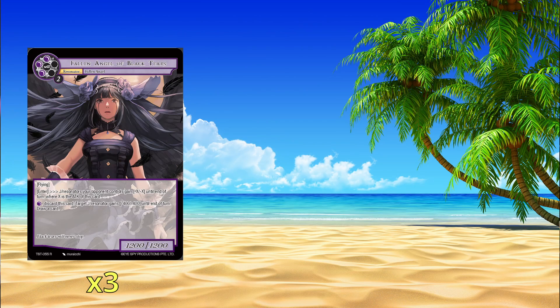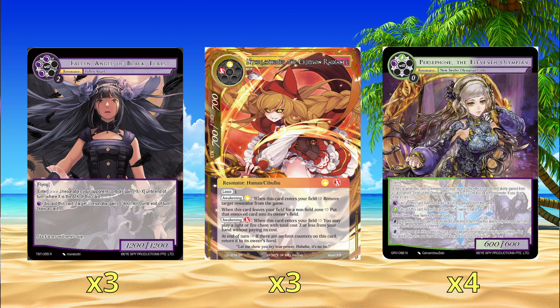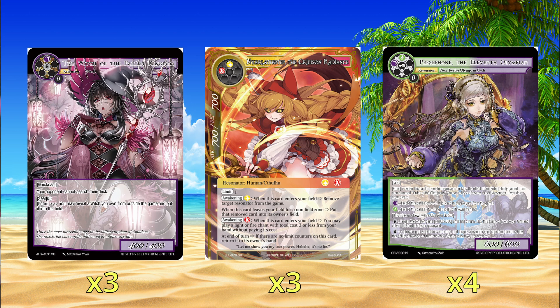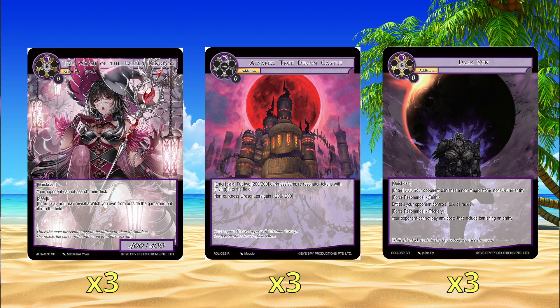We're also having other cards to help fill out the deck. We have Fallen Angel of Black Tears to kill things. Nyarlathep the Crimson Radiance is a really funny Awakening just to help kill things. Persephone counters things — it's your Lorite essentially, but since you can only play Darkness, you have to have it. Witch of the Fallen Kingdoms to stop them from searching, so your life is simpler. Alvarez the True Demon Castle to minus their board, helping Abdul kill things. And Dark Sun helps kill things.